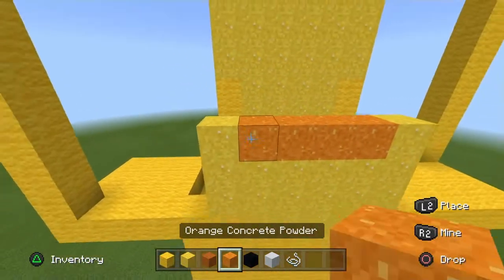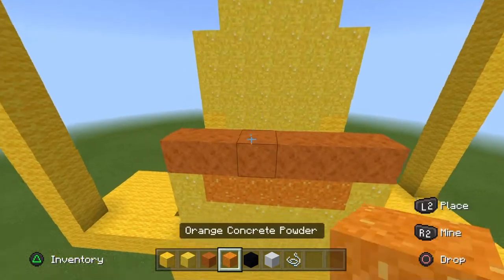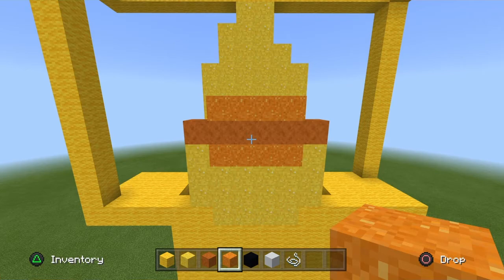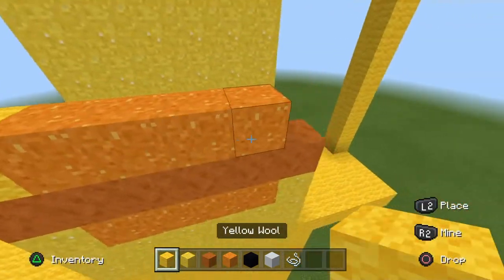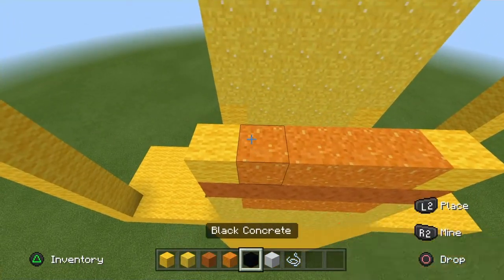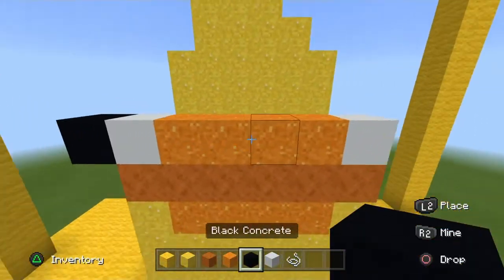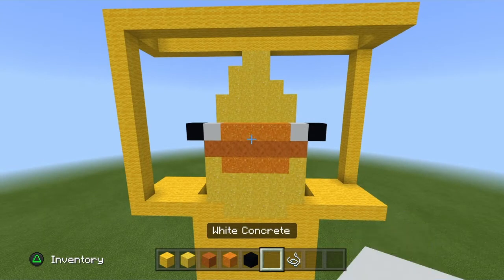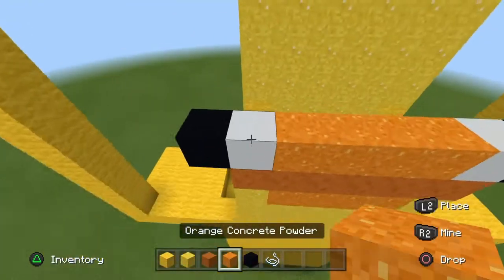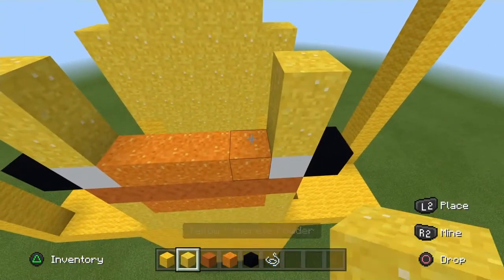Place four orange concrete powder in the middle. Then six smooth red sandstone on top of that. Then four orange concrete powder on top of that. Get your yellow wool and place one here and one here. Get your white concrete and place one in each of those gaps — not yellow wool. Place black concrete popped on each side of the white concrete. When done, drop your white concrete. Get your yellow powder and go up two on each eye, like so, and fill in the gaps.